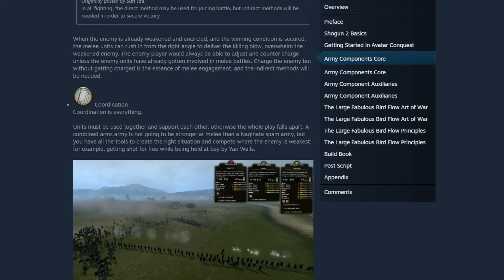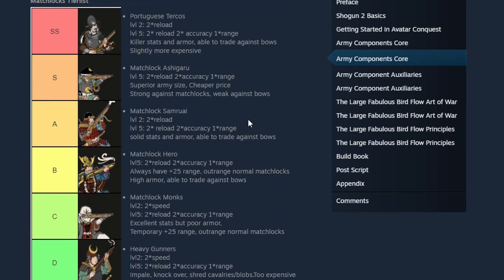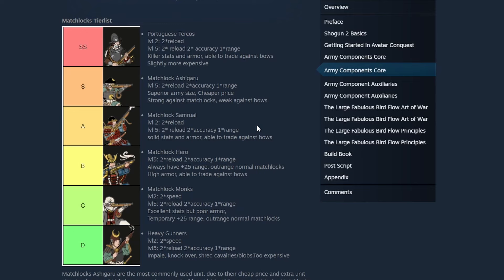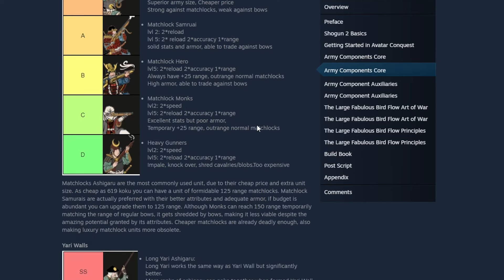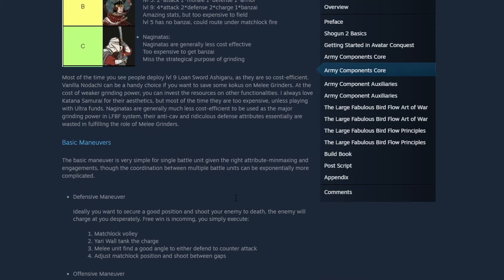Coordination is everything because the units must be used together to support each other — otherwise the whole thing doesn't work, as the combined arms army is not going to be stronger in melee than a Naginata spam army. But you have all the tools to create the right situation and compete where the enemy is weakest. There are also tier lists associated with Avatar Conquest that do apply to your campaigns and classic multiplayer battles.